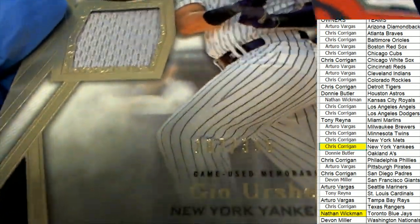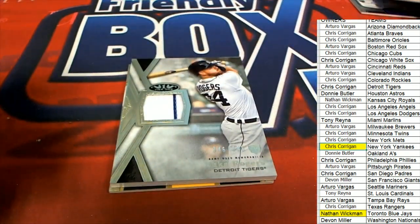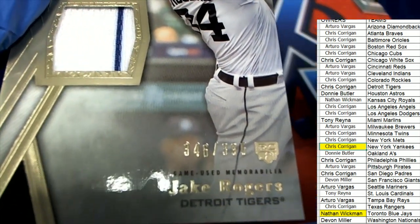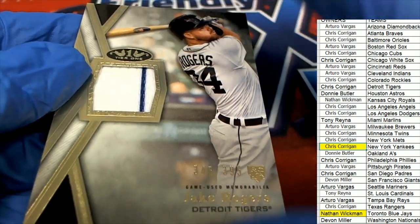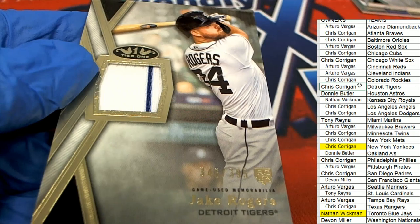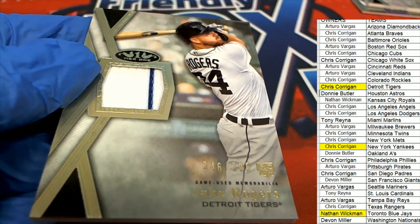Then we have — that's 187 of 395 — this rookie card of Jake Rogers for the Tigers. And this is another patch card right here. Hey Chris, way to go — you've pulled this Detroit rookie patch.